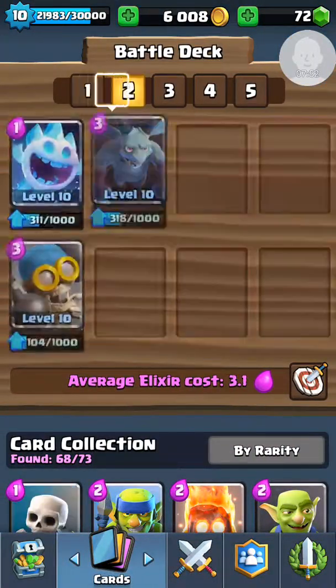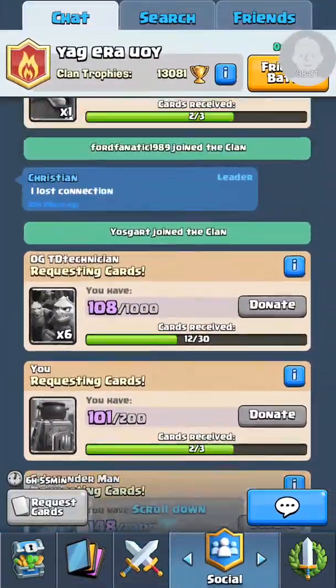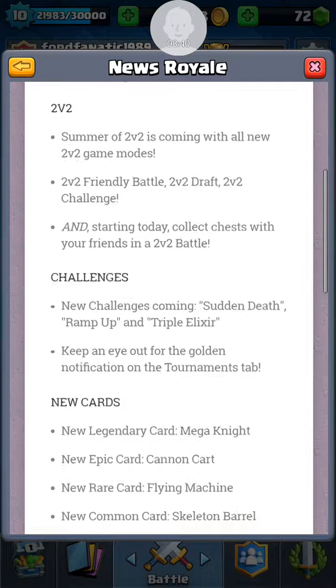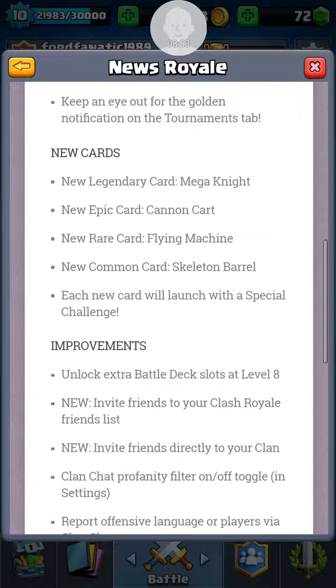Let's unlock it. News Royale. New update. Let's take a look. 2v2 game mode - that's cool, and that's what I've actually always wanted. For the challenges they should have a draft challenge always there, cause it's just classic challenge which gets pretty boring. I like how they did add a lot more 2v2s for challenges, but we should have a weekly challenge. I understand they do them every two weeks to a month, but we should get them weekly.